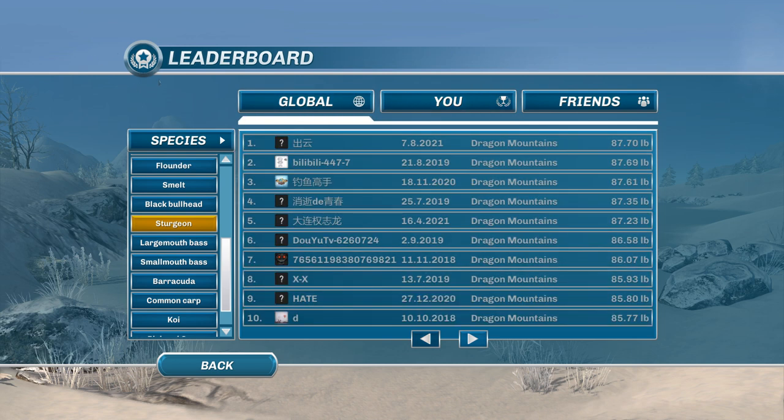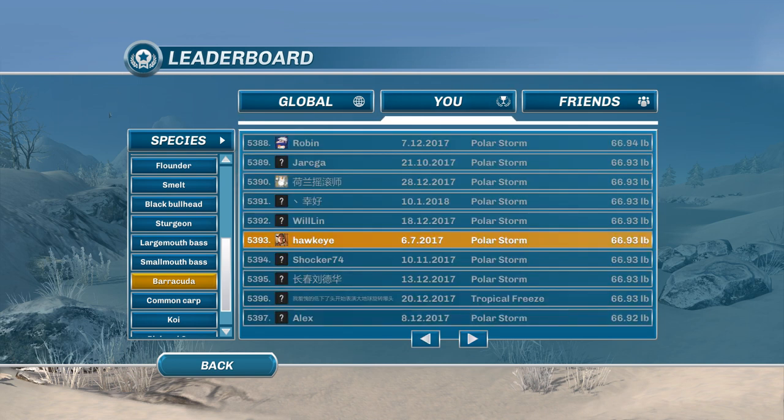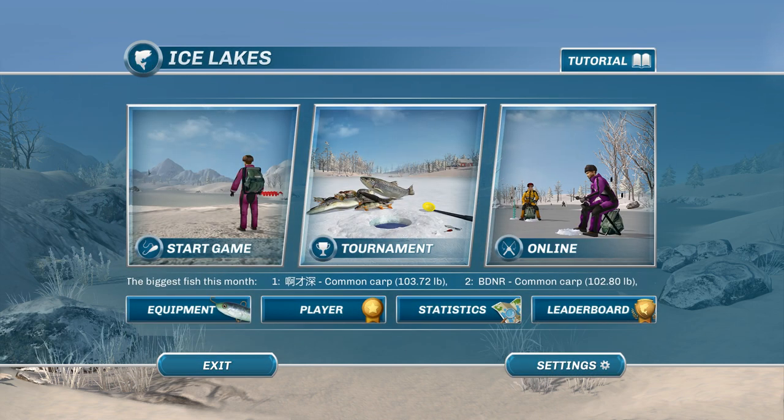The barracuda global record is 77.44 pounds, which makes it third biggest — really strange if you think about it. The biggest one I ever caught was 66.93 pounds, putting me in 5,393rd place. Not real good. But I'm pretty happy with the bluegill one. I would love to be able to beat the all-time record for that at least.